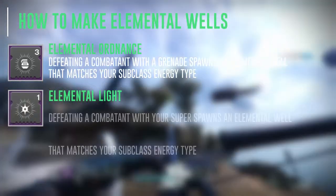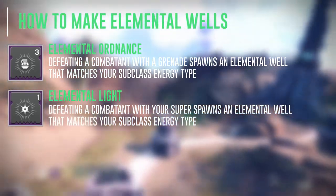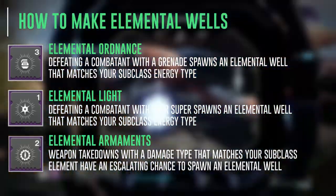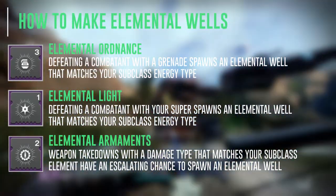Next up we have Elemental Light — defeating a combatant with your super spawns an elemental well that matches your subclass energy type. And lastly we have Elemental Armaments — weapon takedowns with a damage type that matches your subclass element have an escalating chance to spawn an elemental well.